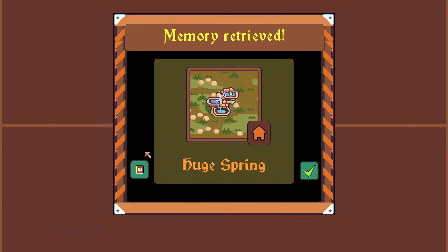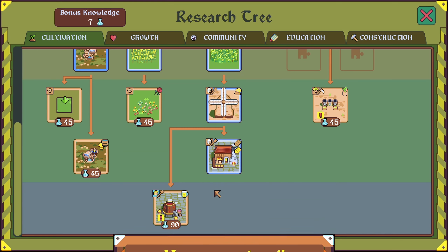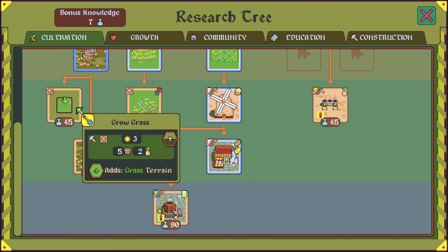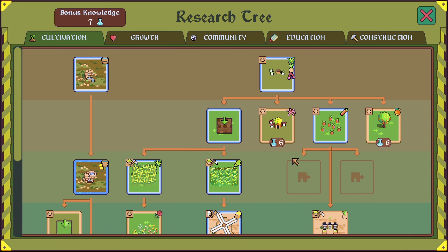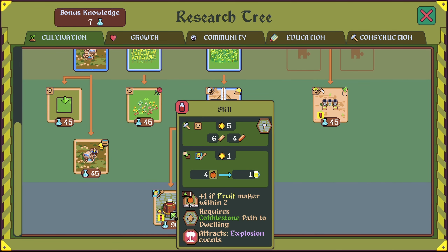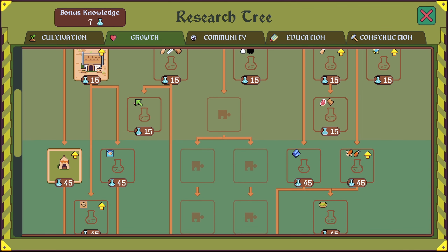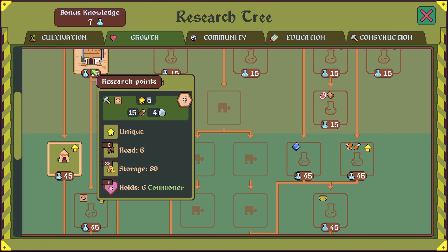Huge spring — perfect. I need to upgrade them. Huge spring is just a better spring. Grow grass is an option — I don't know the benefit of grass right now. We already have hemp. I could upgrade the village hall — better storage, more commoners held.